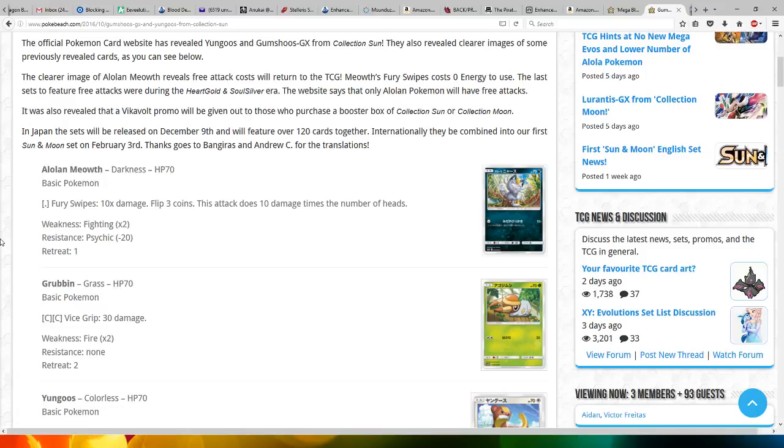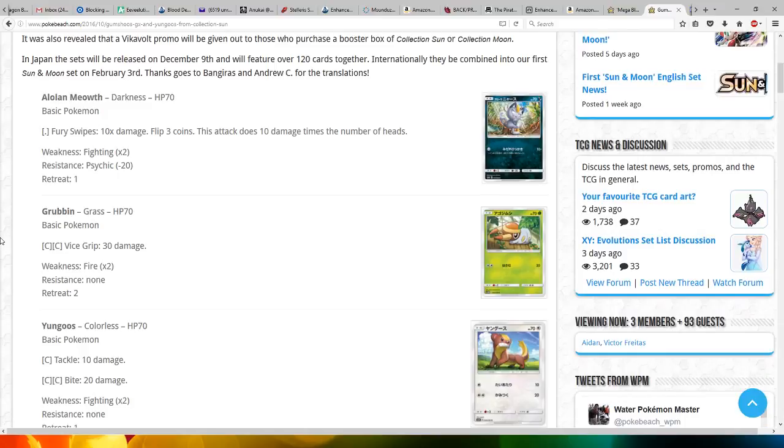It was also revealed that a Vikavolt promo will be given out to those who purchase a booster box of Collection Sun or Collection Moon. Unfortunately, I probably won't get one, as those boxes are quite expensive. In Japan, the sets will be released on December 9th and will feature over 120 cards together. Internationally, they will be combined into our first Sun and Moon set on February 3rd.